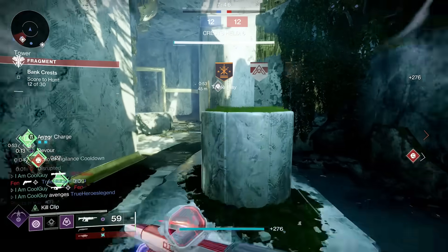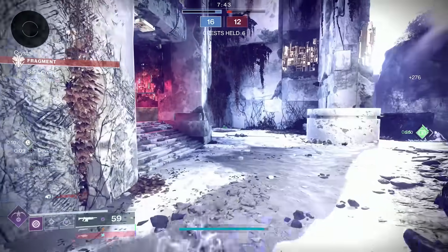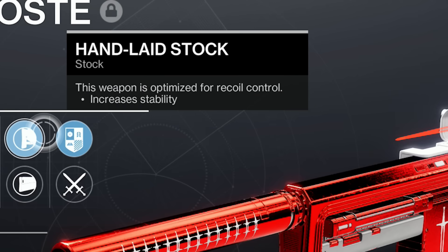At first it was bugged — now it's fixed — and the bugged version has a perk that isn't even on the weapon. More on that later. Base stat-wise, really good. Legendary-wise, I put it up against Rufus, Failed Threat, the old Chroma Rush — all the stats are great. And to add on to the stat package, it has stocks as a third source of stat points for recoil and stability being added.